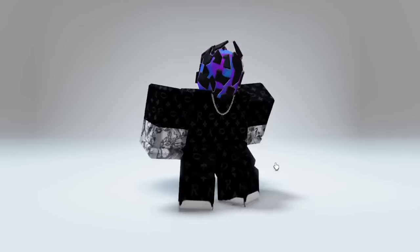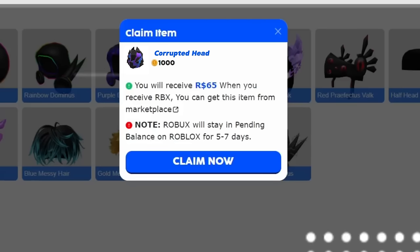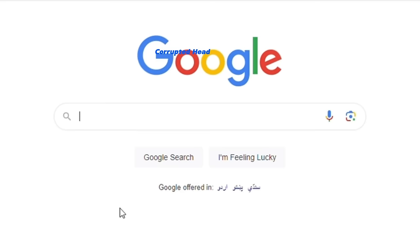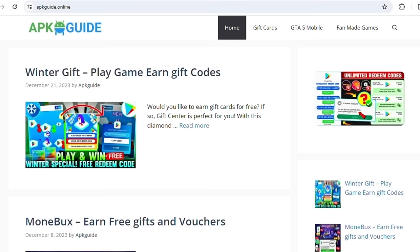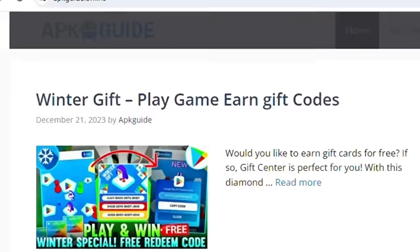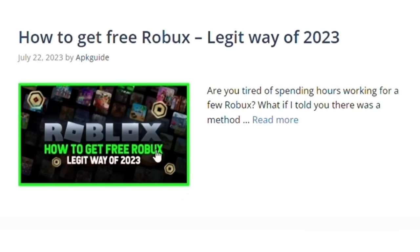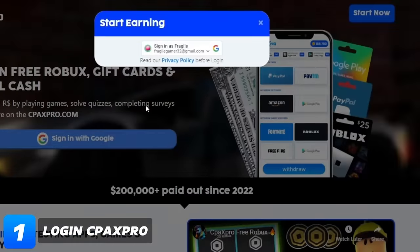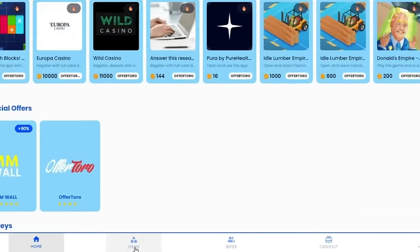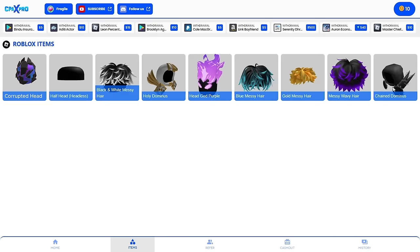The next item is this corrupted head. You can get this item from a website. Let me show you how — search PK Guide on Google, click on the first website, tap on the search icon and type 'free robux' in the search box. Click on the post, then click the button. You'll be redirected to a page — click sign in and choose your account. When you log in, click on the items button and select this item. In order to obtain this item we need a certain amount of coins.